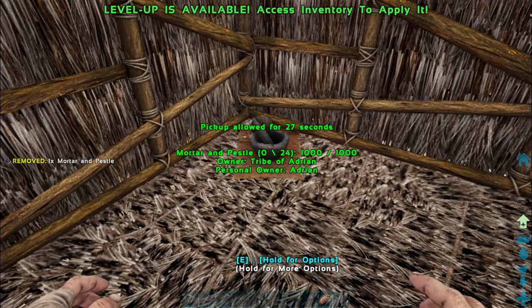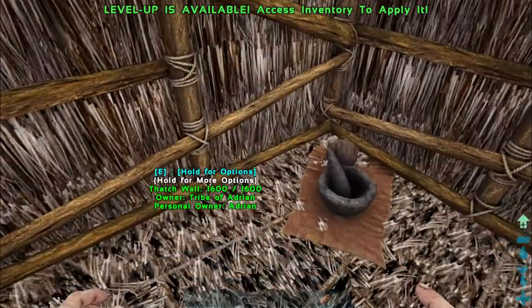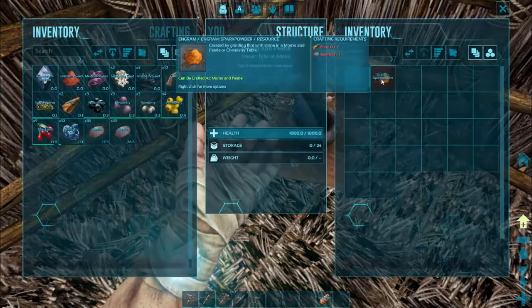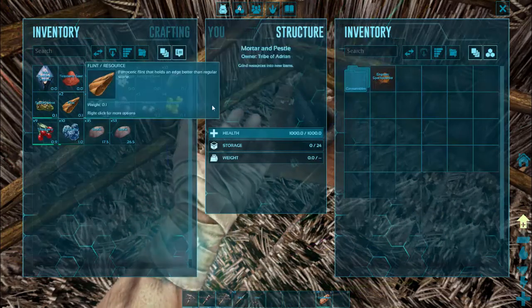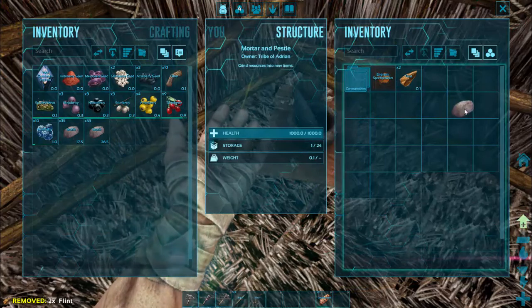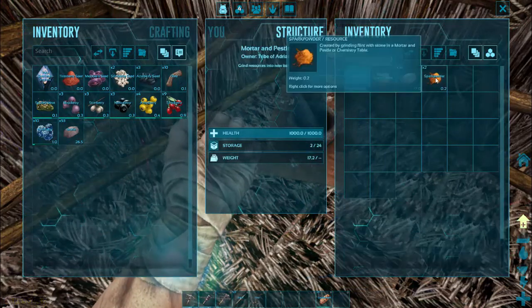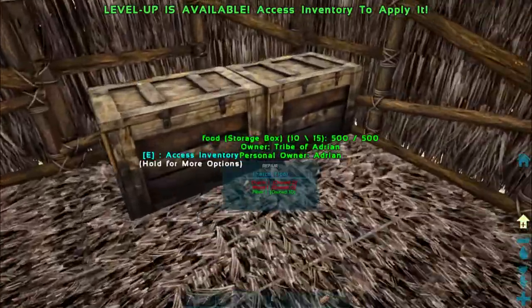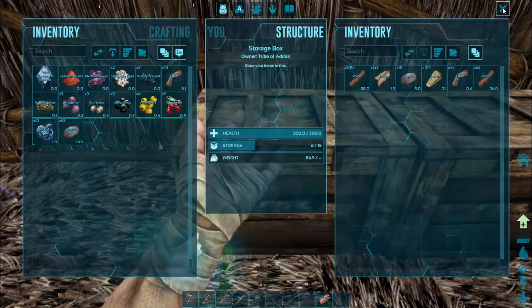If we click the inventory for that - there we are. It says we've got spark powder: two flint, one stone. I've got two flint and I've got some stone - right click that and we can craft one. We have two - you get two for each go. So that's spark powder.